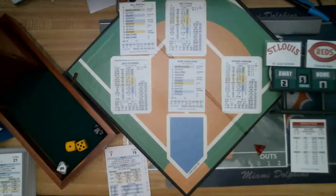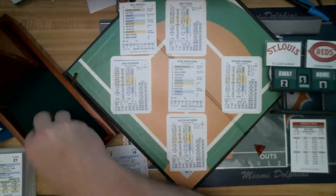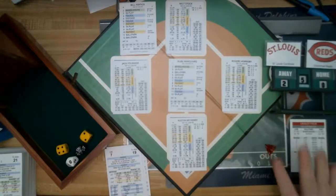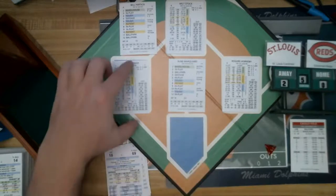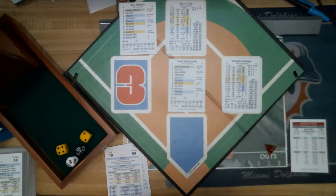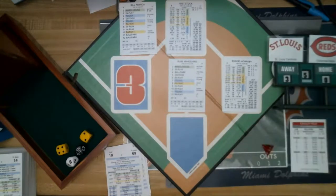Bases loaded, top of the fifth, 2-0 Cardinals. McHenry's been swinging the hot bat. Infield is in — roll: in play, 68 — a fly ball to right. McHenry flies out, one down. It's a deep fly ball that scores Fournier without a throw — runners hold. Fournier comes in on the sacrifice fly. It is now 3-0 St. Louis with one out. McHenry gets another RBI.